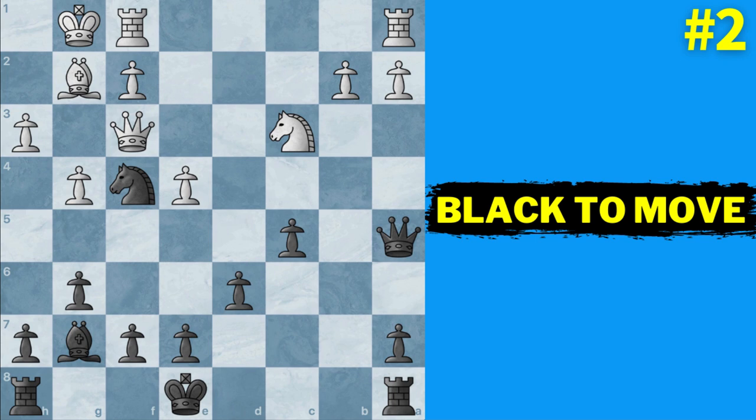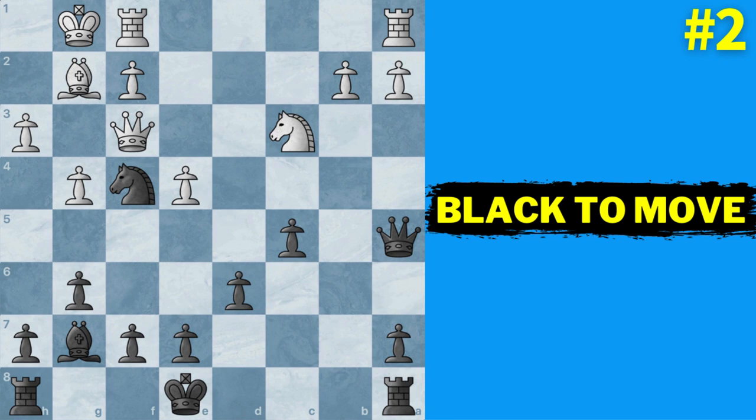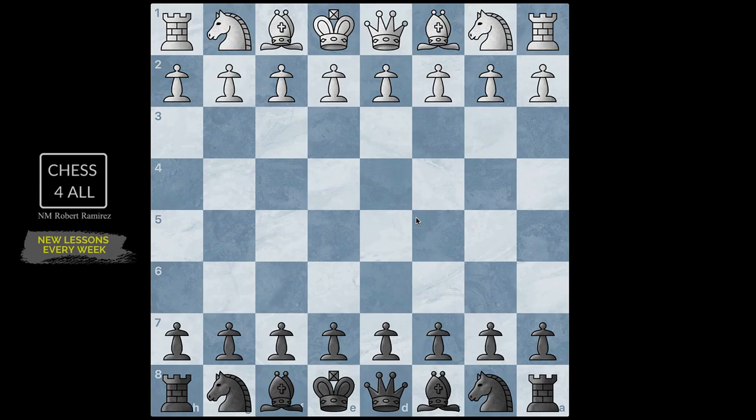We're going to get to these positions and then you'll see if what you thought is consistent with what we've learned so far. You have position number one and position number two. In both positions it is the black pieces to move, because I was playing with the black pieces in this game. So let's get to it and start from the very beginning.